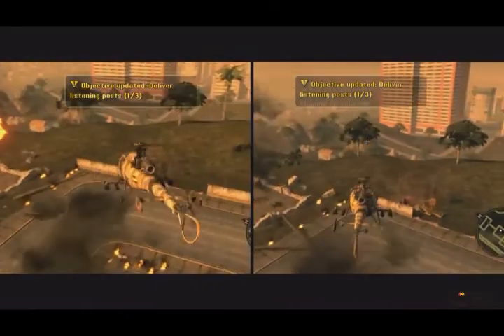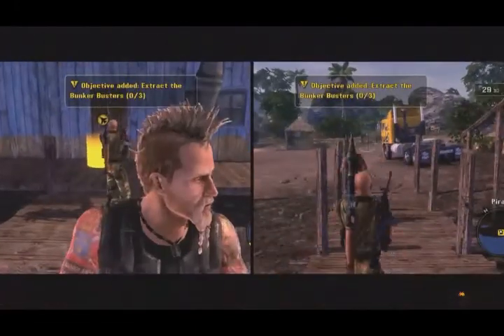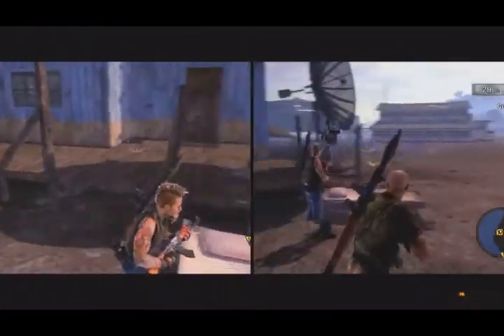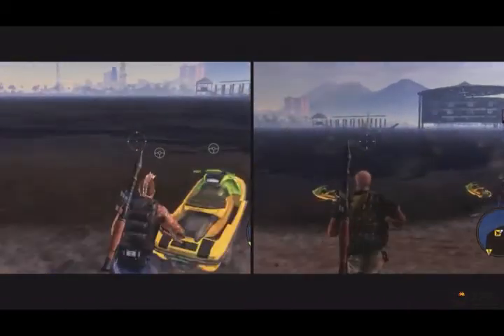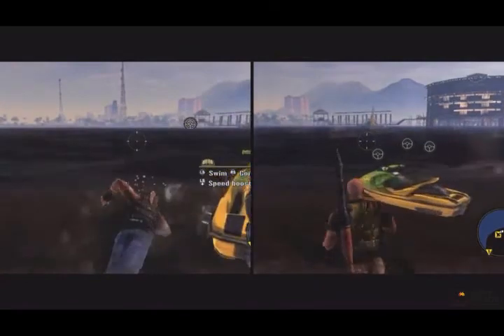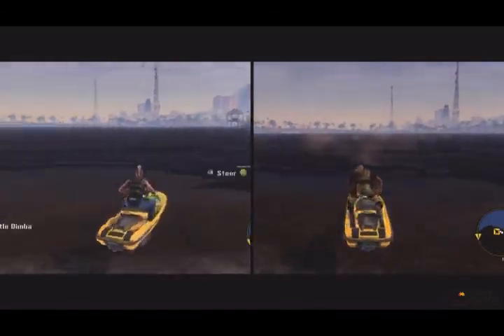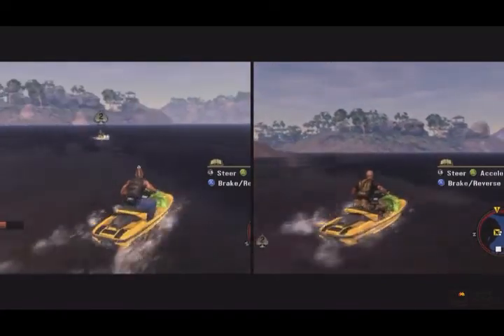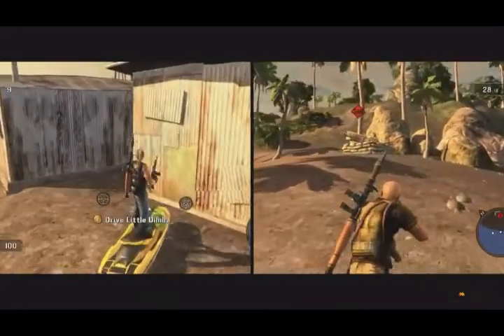We've seen this objective many times, so we're going to take you into one we haven't shown you before. We've accepted a mission — we've got to help out a rather inebriated Russian jet pilot and destroy a bunker on this island. I'm here on the right, playing Chris, and I'm Matias, and I'm going to grab this jet ski. Why don't we both take a jet ski? Sounds good.